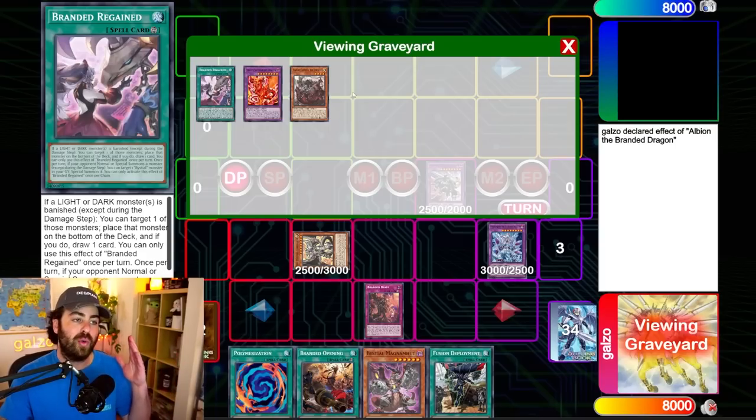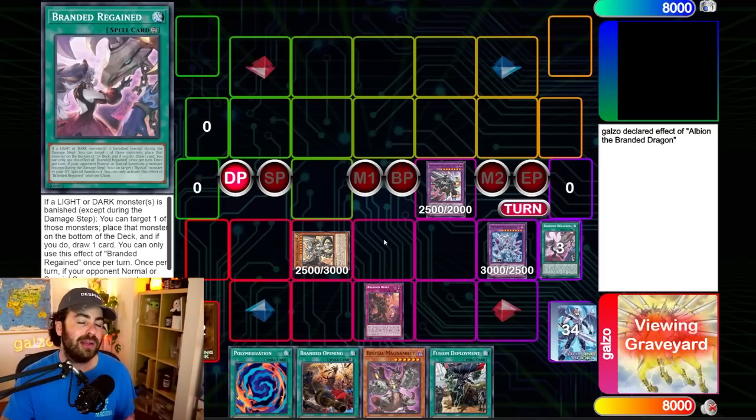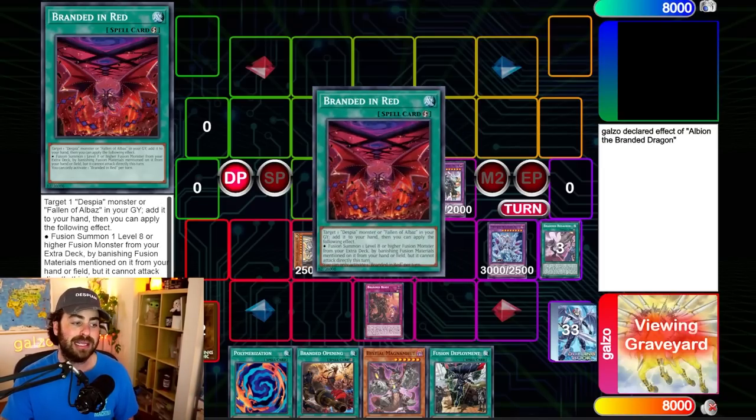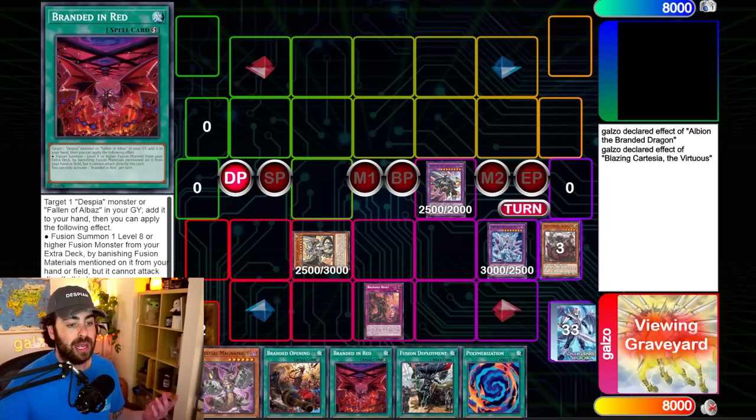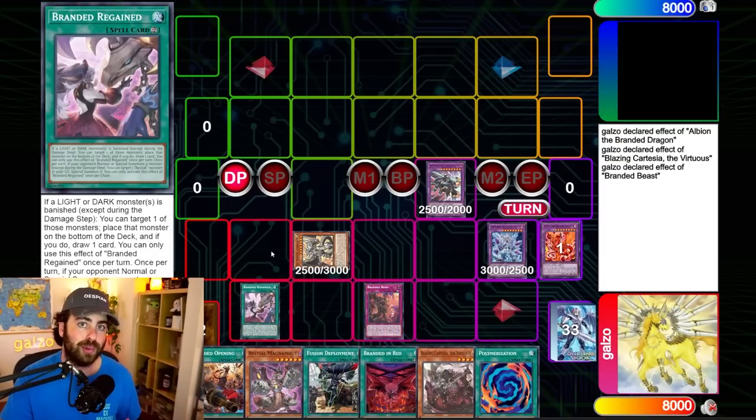You would have to manually say, 'Now I'm activating Albion,' and you cannot chain between them. You just have to pick the order, and when you activate an effect, your opponent actually has a chance to respond. So: Albion, then Cartesia to go back to hand, then Branded Beast to place from the graveyard.